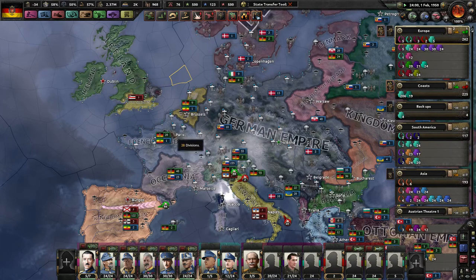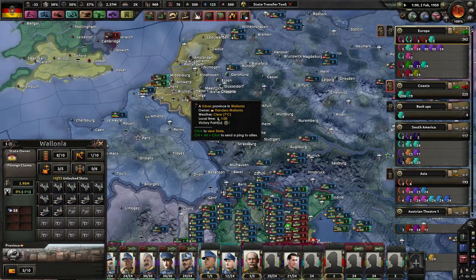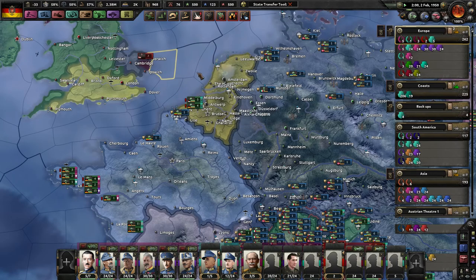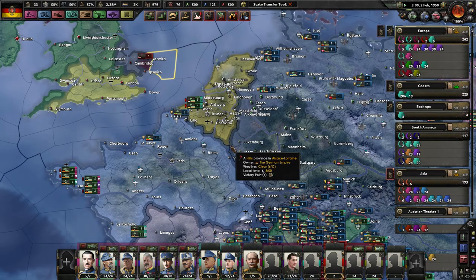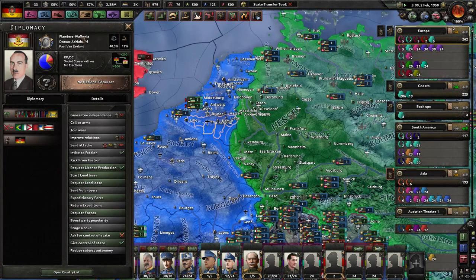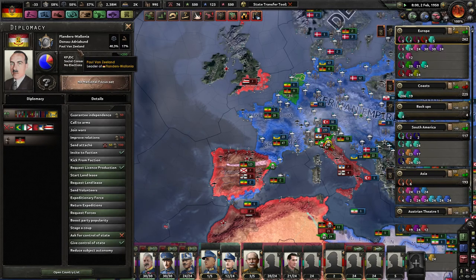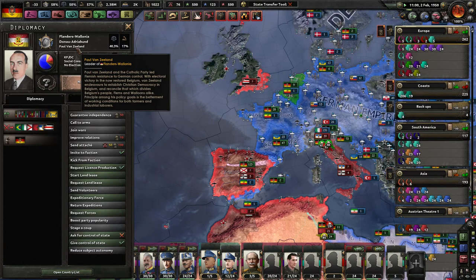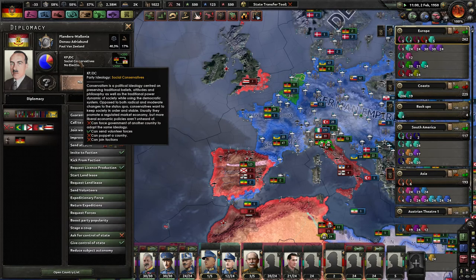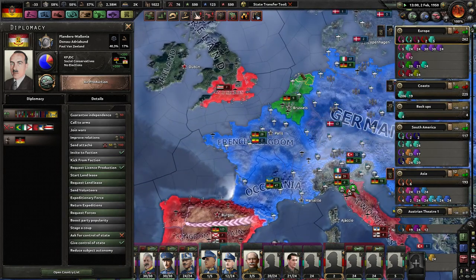Especially if I liberated all of the Benelux — almost all of the Benelux — which is really just now called the Flanders Wallonia. I basically liberated, under my direct leadership and rule from Vienna, what we'll just call the Greater Netherlands, which is my direct puppet now. Is this a monarchy? It's definitely a Christian democracy. God dang it. Frickin' democracies.